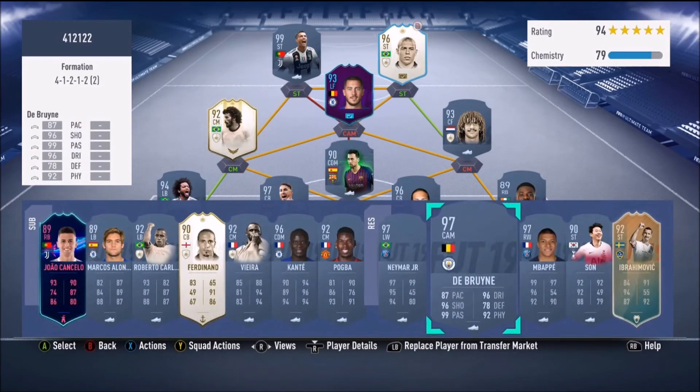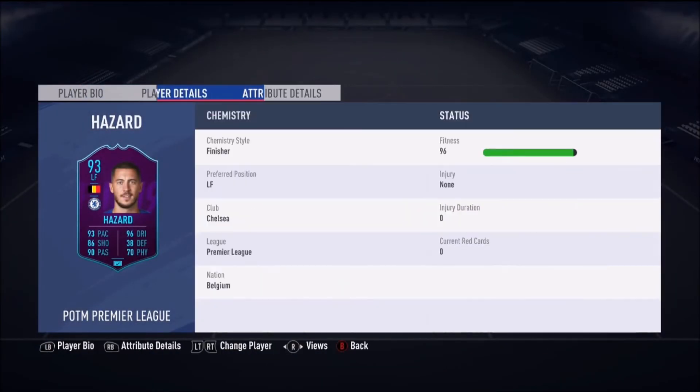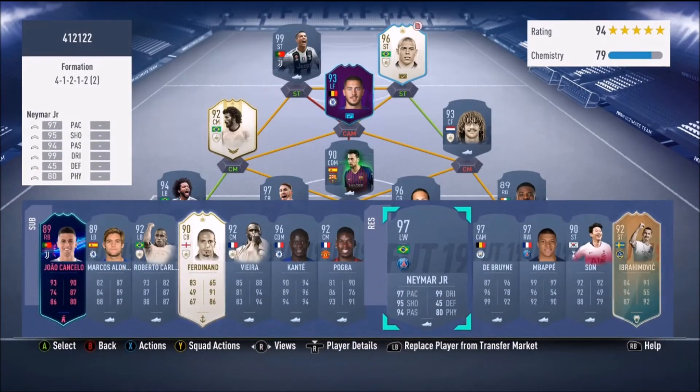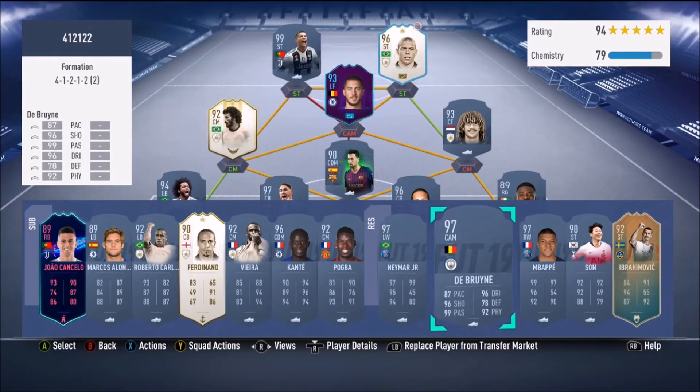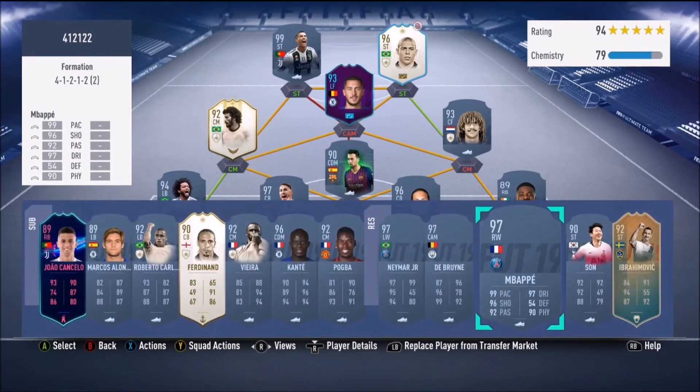Your CAM — you could even use De Bruyne there, but it's down to personal preference. I like a small agile CAM, like the Player of the Month Hazard which is a fantastic card I'm very happy I've done, or something like a Neymar, who's very good there as well. For strikers I've got two expensive choices: Cristiano Ronaldo — I have his base version — and R9. If you can afford R9, get him; from the loan I used he's fantastic.